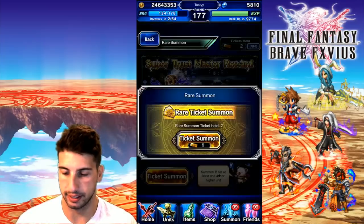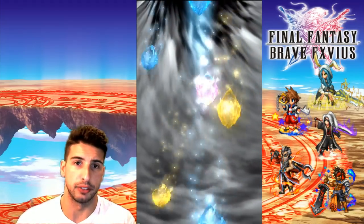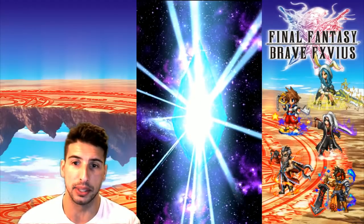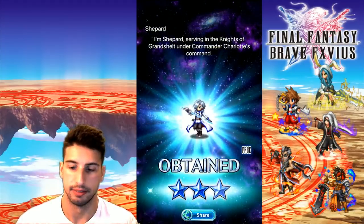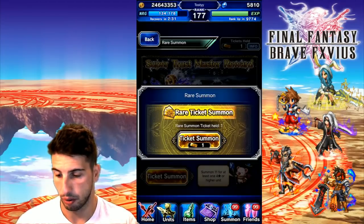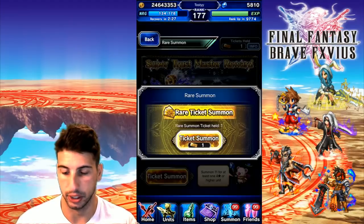Two more tickets, let's go! We're gonna do a group summon as always — our group summon is gonna be our first multi and our only multi because I'm pretty hurt for Lapis. But since we got all these EX tickets, hey — one more Shepherd. That means Sacred Shield Charlotte, you're gonna show up on my screen right now.